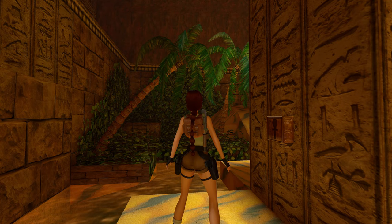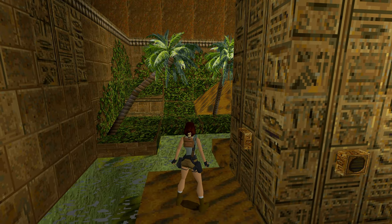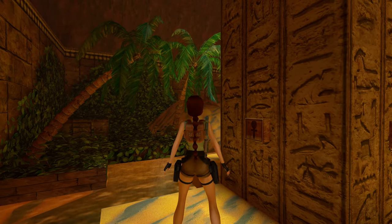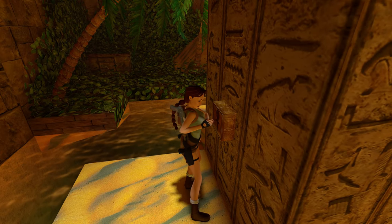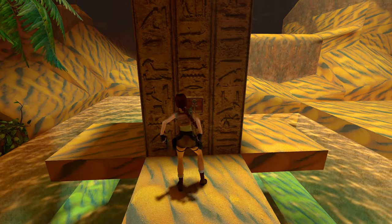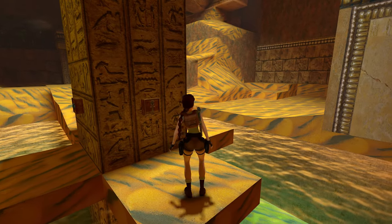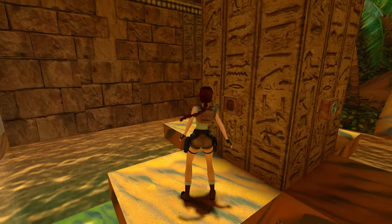I never took a second to remark on these palm trees in the previous level. Look at the difference — their leaves and branches sway. And the foliage density in that corner behind me there — you probably have had to hear me say the same thing all the time about the foliage, but it's just so pretty.